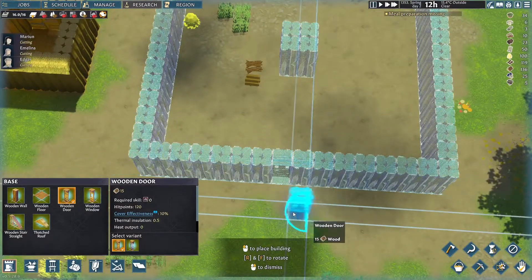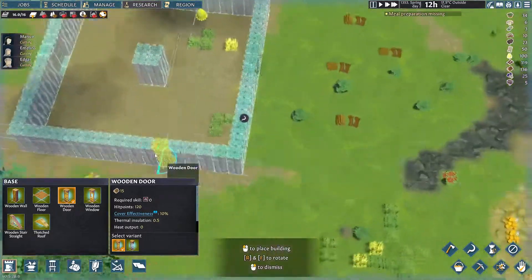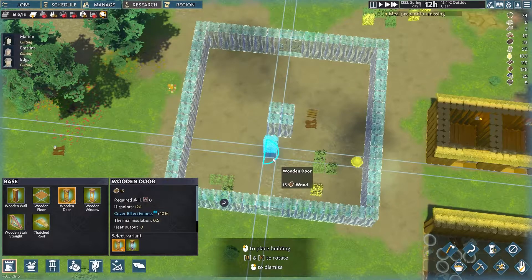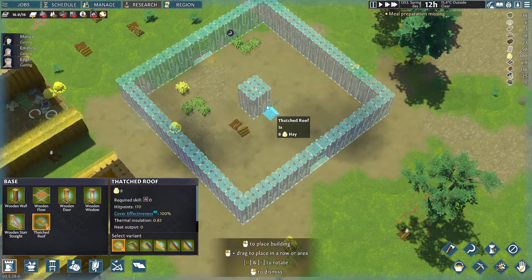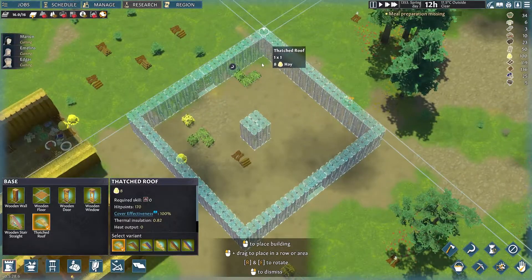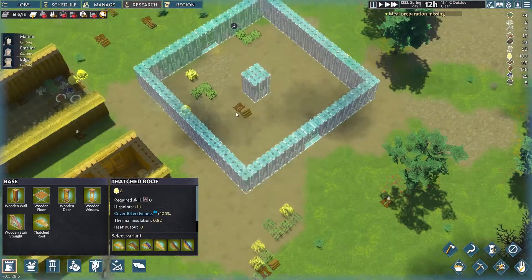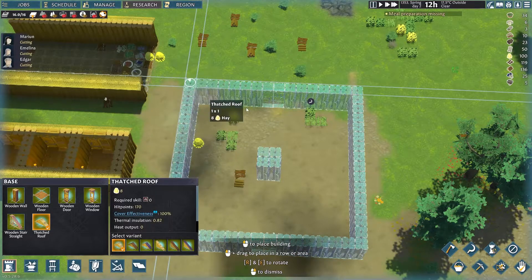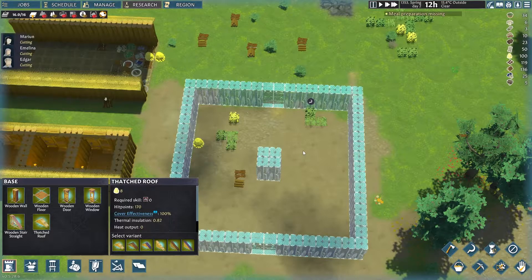And then we'll have a big door over here, a grand door over there — it'll be a grand hall. Can I do a thatch roof or am I going to regret what I just did? I am going to regret that anyway. Everything's fine — I'll figure something out. Almost. Possibly. Not really.